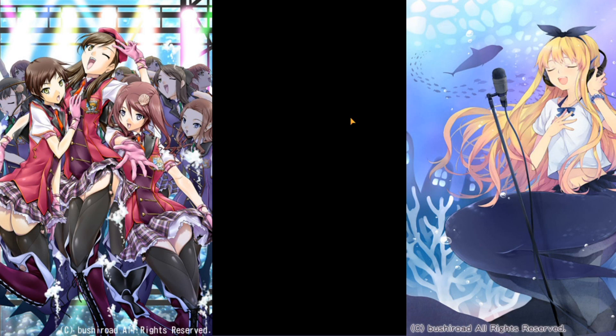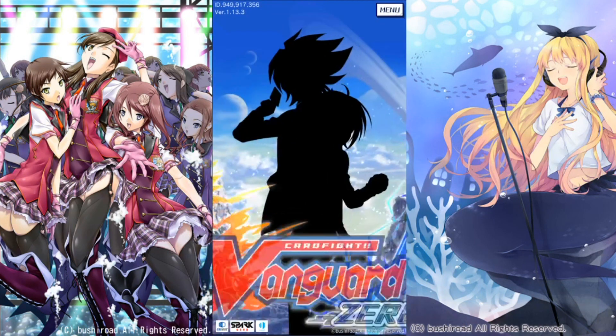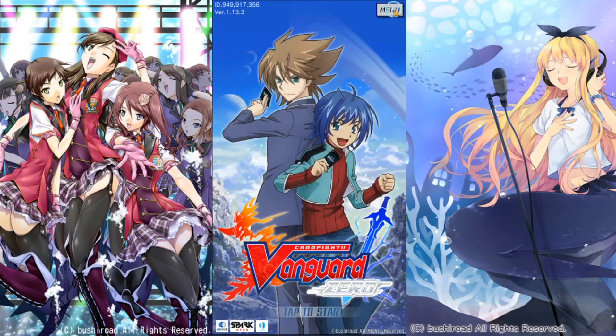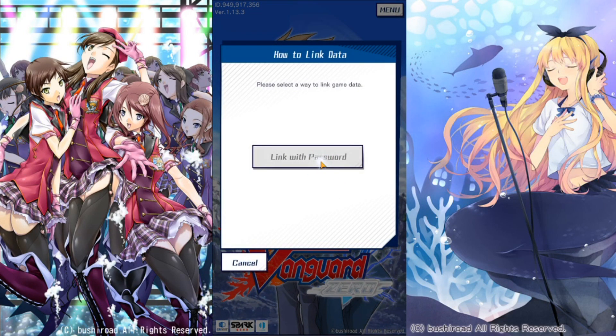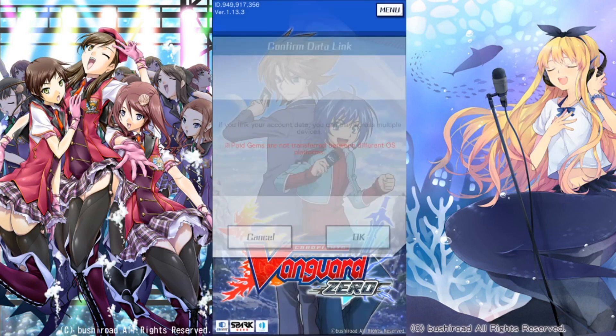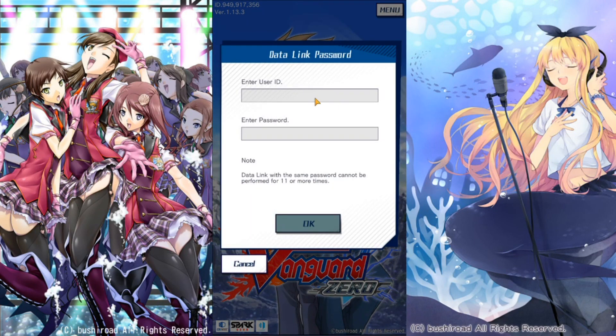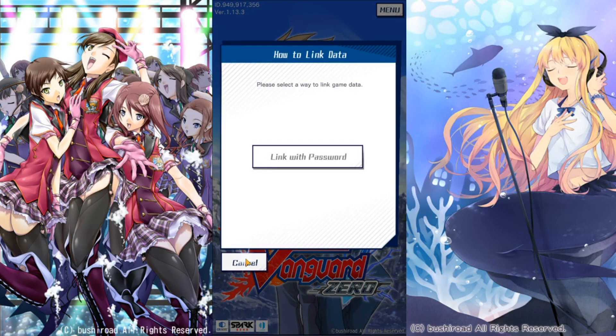So you go to BlueStacks, download Vanguard Zero — totally fresh, no data on it. You go to this screen, hit Menu, hit Data Link, hit Link with Password. You link your account data and you can play across multiple devices. You enter the User ID, you enter the Password, hit Okay. That's it. That's how you link your account. Super simple.